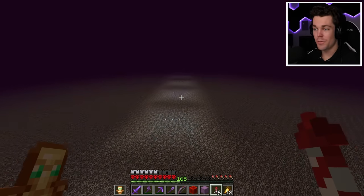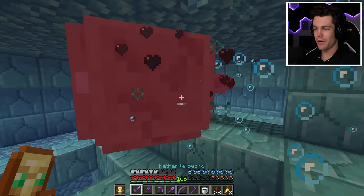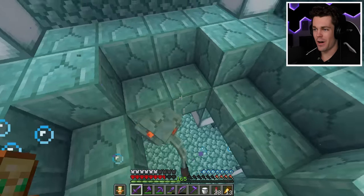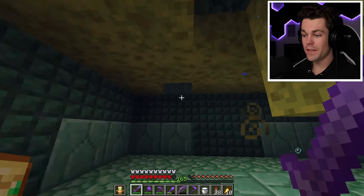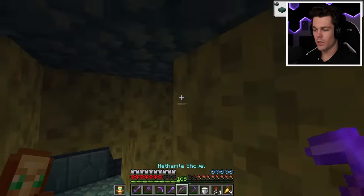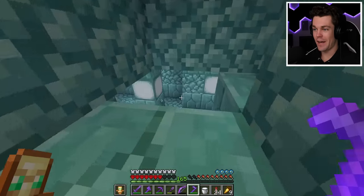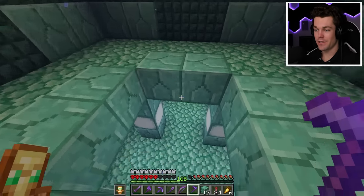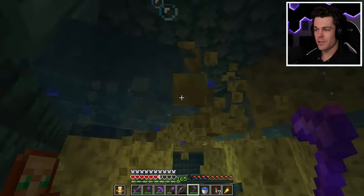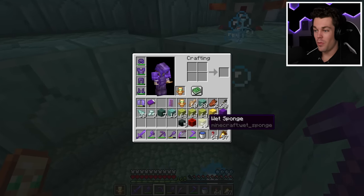Let's go find these ocean monuments. Quick break in before mining fatigue, and we can kill the elder guardian. I got one sponge — but let's see if I can find a sponge room. I haven't had any luck at the other monuments I've raided. But look at this — a sponge room! This is the first sponge room I've ever found. So far we have half a stack. More sponges — there's so many sponge rooms! Every other ocean monument I found has had zero sponge rooms, but this one has three. Then the second monument: sponge room number three, four, five. My total is almost four stacks of sponge — that's really good.